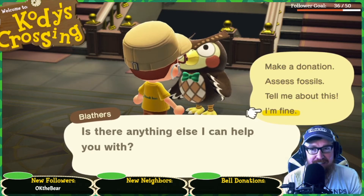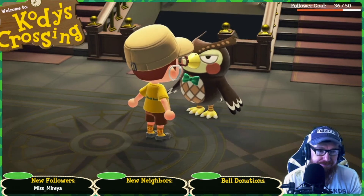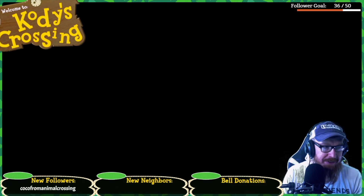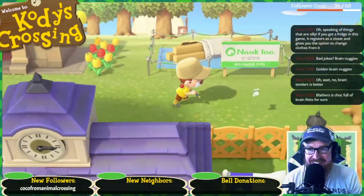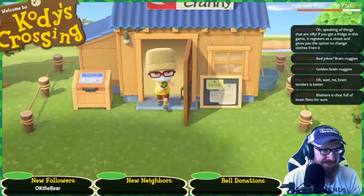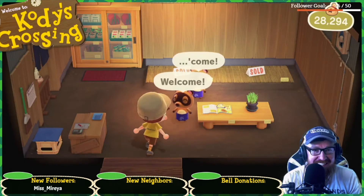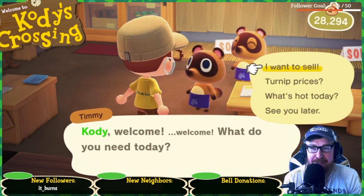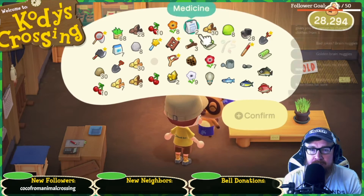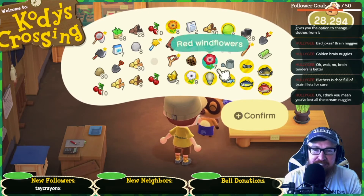Is there anything else? I'm digging this brainstorming session, even though I've lost almost all the viewers. Brain fillets, or like a chicken sandwich — that's like a whole brain sandwich of information. Let's sell all the flowers, and then everything was based on chicken fried foods.